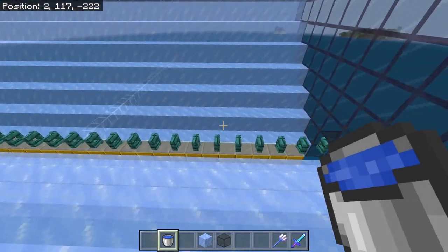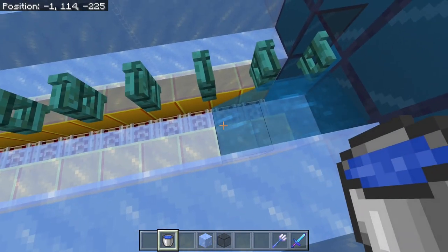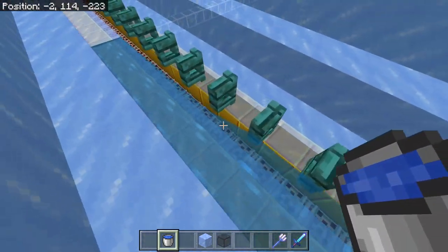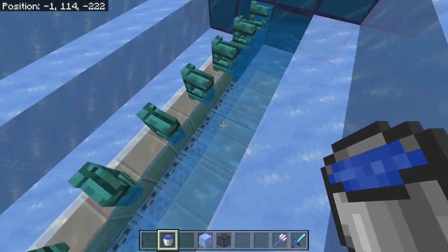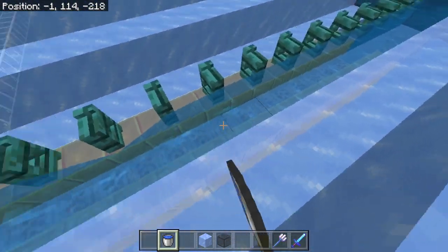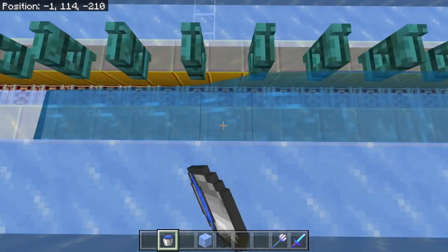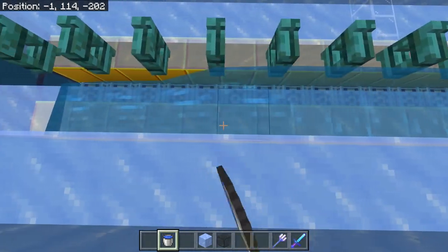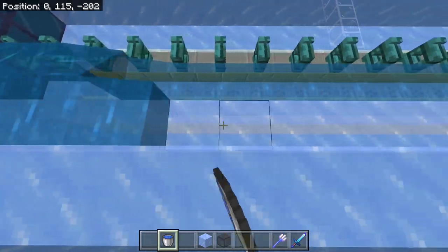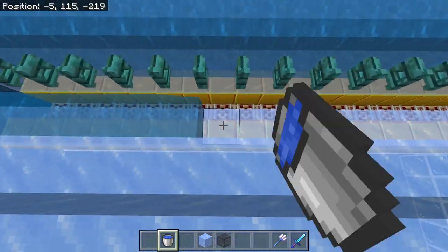The next part is to get our water sources in here. The trick is to just pull in two buckets of water. We're going to put our first one here, skip a block and put one in there - we've now created an infinite water source. So now we can just come over, grab and keep going little by little to fill this in. We're going to fill this whole row up.